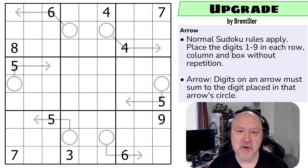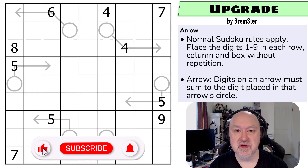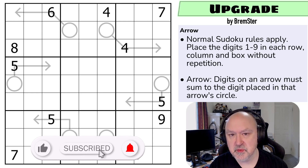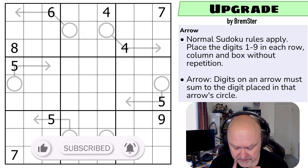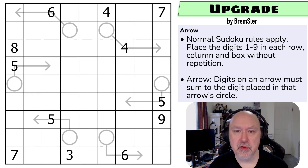Hi and welcome to Bremster Puzzles and back to the Sudoku Tudes series of puzzles. Today we're continuing with the variants and this is a puzzle called Upgrade, which uses the arrow constraint. You'll find a link below to where you can try this puzzle for yourself, and these will of course get added to a PDF set and to the tracking sheet when the entire set is done. Let's get on with the rules and then the puzzle.